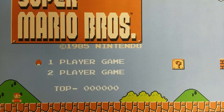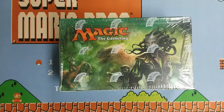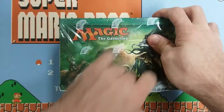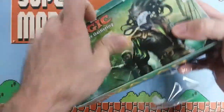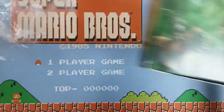All right guys, you ready to watch this Super Mario Bros speedrun? Well too bad, we're opening Ixalan. I really like this set a lot, which I'm sure is a pretty common opinion. It's got vampires and dinosaurs and pirates, and if you're not into one or all of those things, you should probably go get some form of counseling because there's definitely something wrong with you.